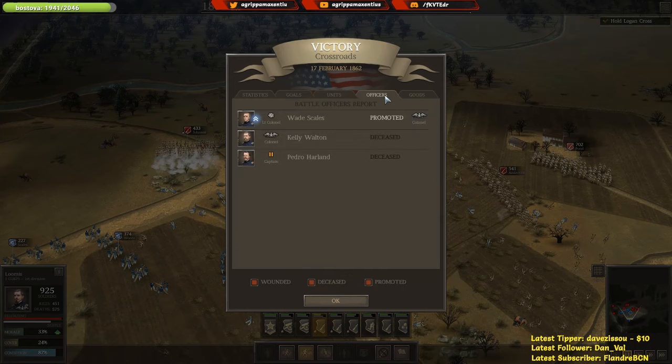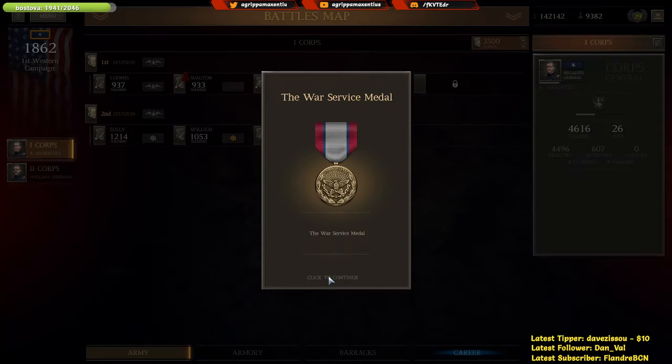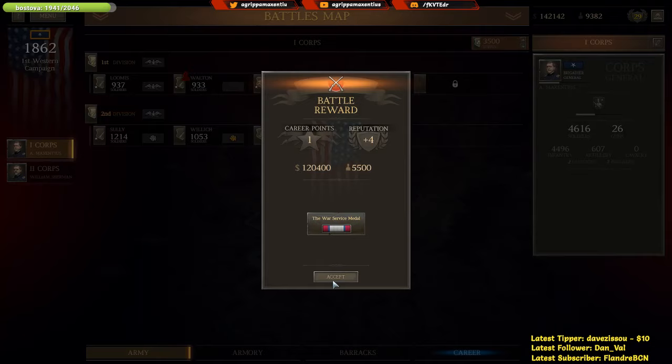The Battle of Cumberland Gap — pretty even casualties: we lost 2,045, the enemy lost 3,000. Let's see if we lost any officers. Kelly, Walton, and Pedro Harlan — a captain and a colonel killed. Luckily Wade Scales actually increased to lieutenant colonel, but that's a unit we didn't want to lose. The War Service Medal — well, thank you so.